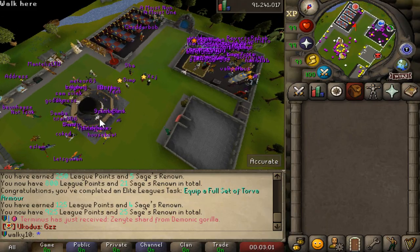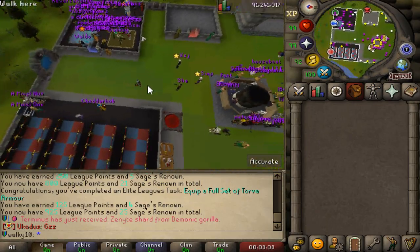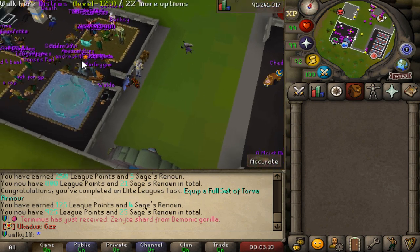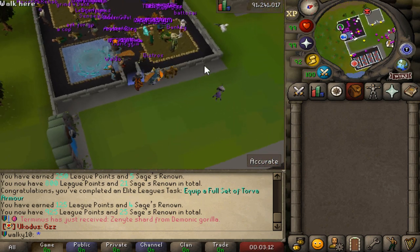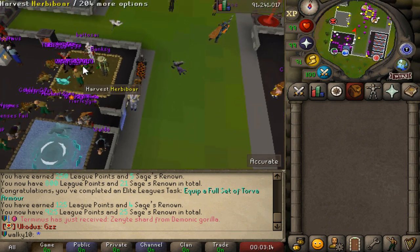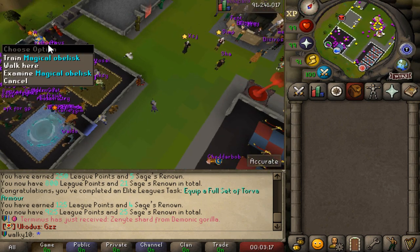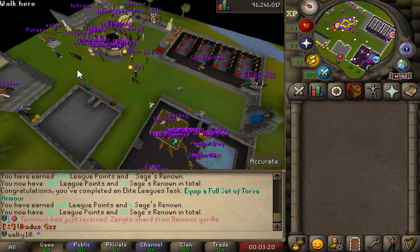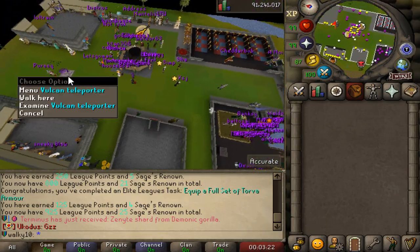First things first, a very nice home area right here. We have a little bit of gambling, the nice banking aka GE theme right here, and the beautiful AFK area where you guys can do a bunch of different skills — taking advantage of farming, herb blaze, rune crafting, and all of that can be done AFK right here in the AFK area.